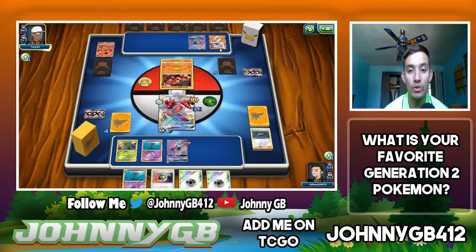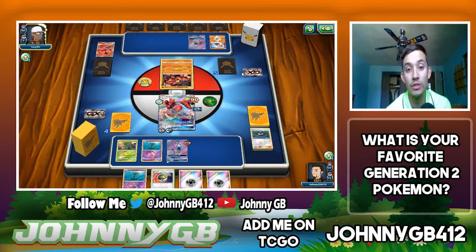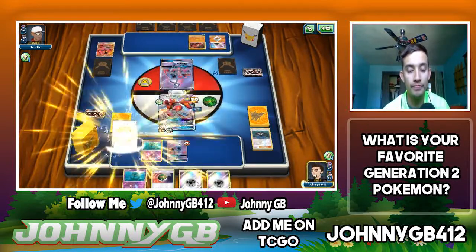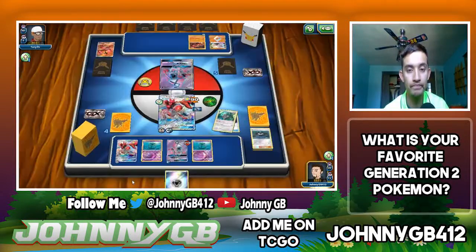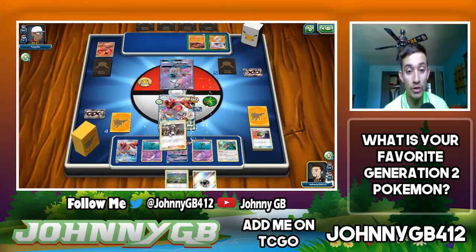I just need him to play a regular Fighting energy — that'd be 140, minus Steel Wing resistance it's 110, putting me at 200 damage so I can pick up a knockout on Buzzwole next turn. He does play a Beast Energy so he'll be claiming a knockout here unfortunately. Warp Energy — okay, never mind. Po Town doesn't actually help me here. We Steel Wing and it doesn't knock out. I thought I had 100 HP left.